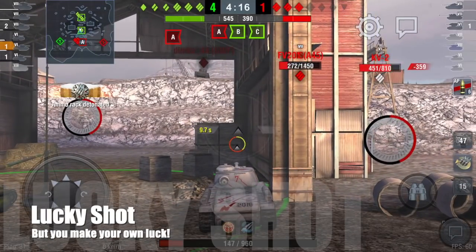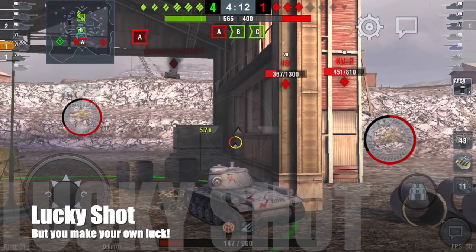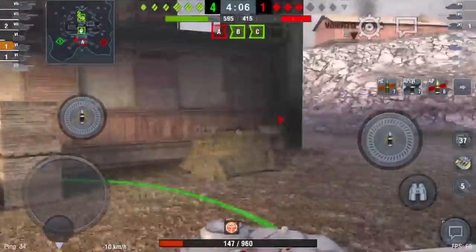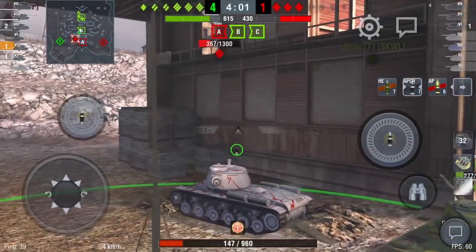That's what I mean about the elevation on that gun — 25 degrees of elevation allowed that shot to be possible. It was a lucky shot but you make your own luck. I knew what I was doing when I fired; I couldn't predict the ammo rack because it was a blind shot, but I knew I was going to do lots of damage — so in one way a lucky shot, but in another way I made my own luck there.